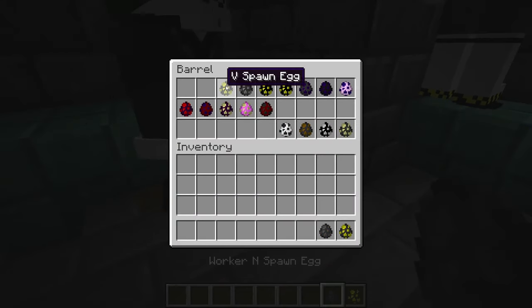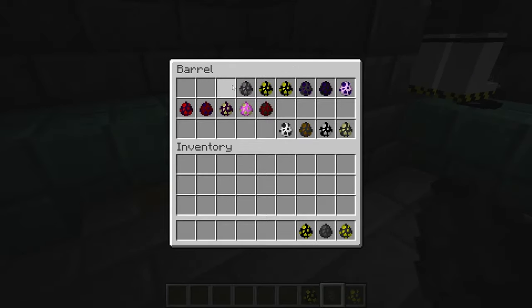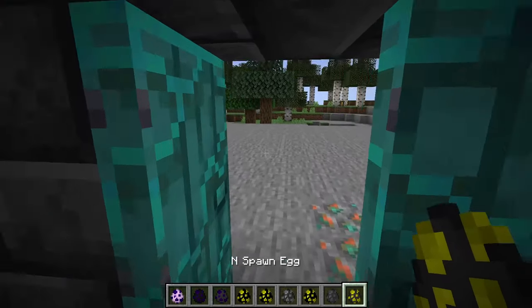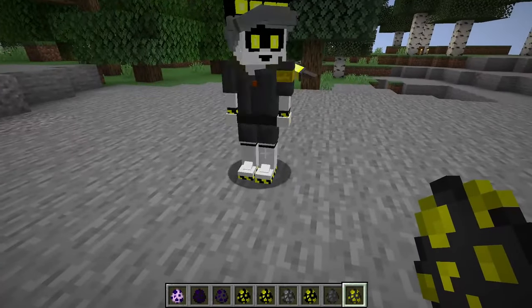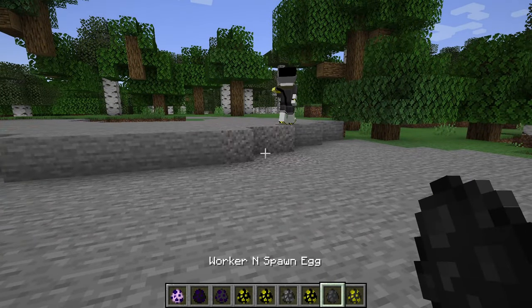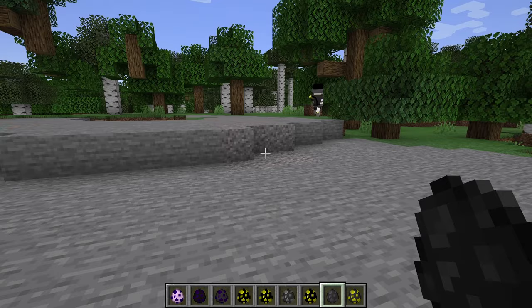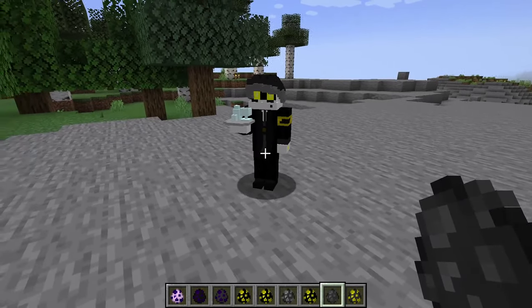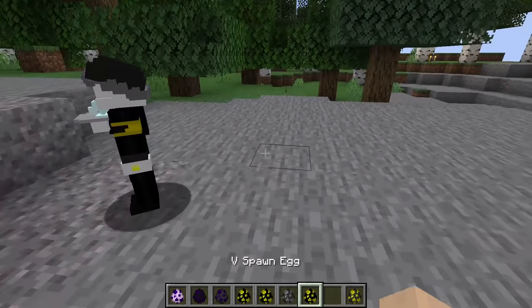We have the N spawn egg — worker N. We have spawn eggs for pretty much every character, so we're just going to go ahead and unload all of them. Obviously, we're starting off with N — by far my favorite character. Then we have the worker N. Look at him, he's a little waiter.